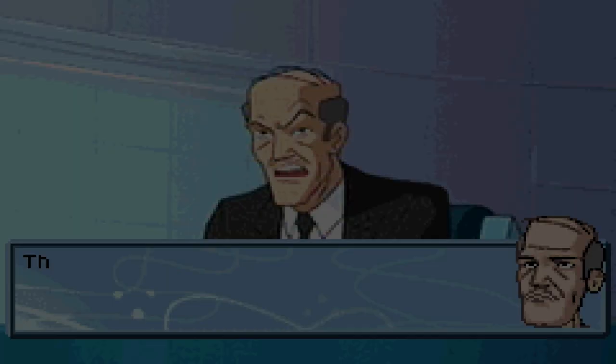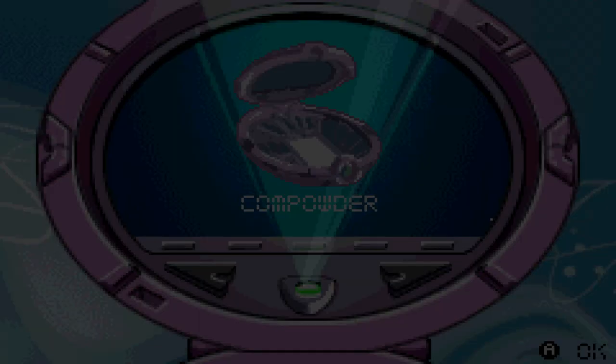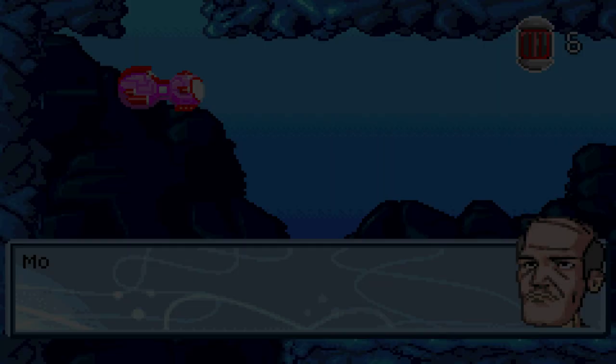Every episode of the show revolves around a different villain that they're supposed to stop in order to save the world. To help in achieving this goal, the spies are handed a set of different gadgets to use by WHOOP, which is the spy company they work for. As you might have expected, these gadgets can literally be anything, considering Totally Spies takes place in a somewhat fictional world. Because of this, it's very easy to add different mechanics to different levels.